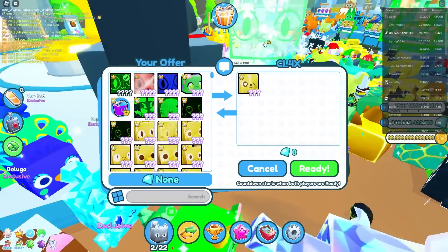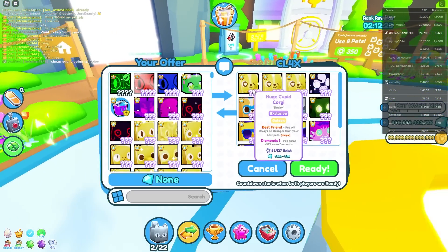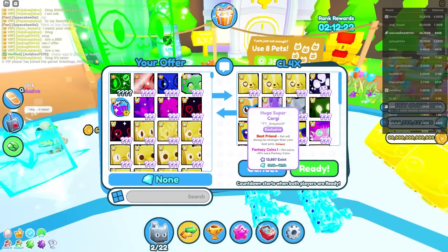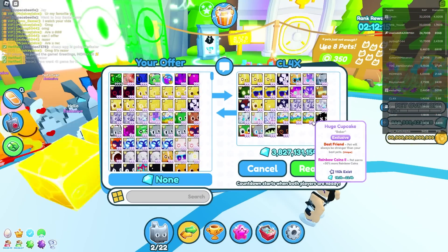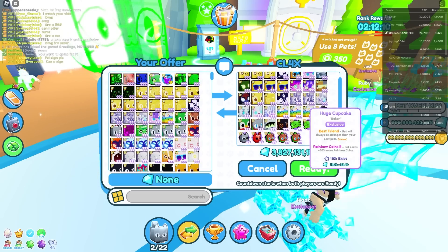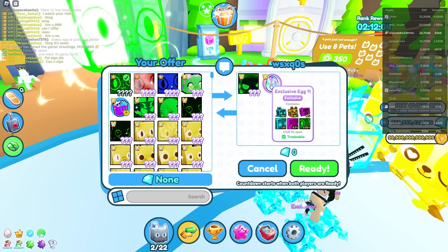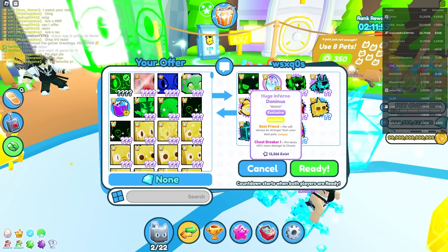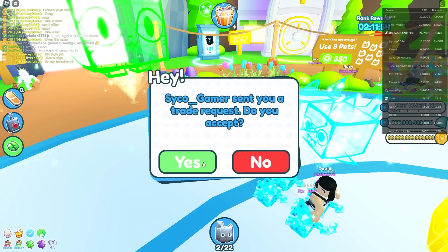Next trade: this guy has been grinding the Valentine update — three Golden Huge Cupid Corgis, Huge Nightfall Pegasus, Huge Super Axolotl, and a lot of other huge pets, plus 3.8 billion gems. Still a L even though he added some OG exclusives. Exclusive Egg rainbow and Huge Inferno Dominus are rising now, even though 13,000 exist — also a L.